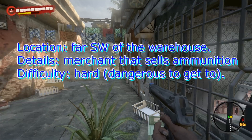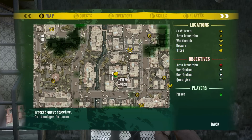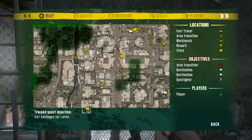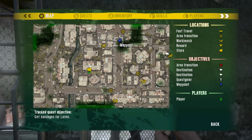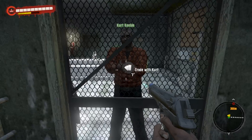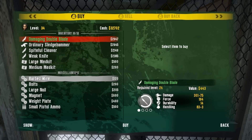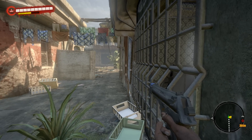The only supplier for ammunition that I know of in Act 2 is located at a hidden shop to the southwest of the warehouse, down this road — you have to get down here. I've seen him sell rifle ammunition; he's currently selling pistol ammunition, so I think it may be random depending on what he's selling at the time.